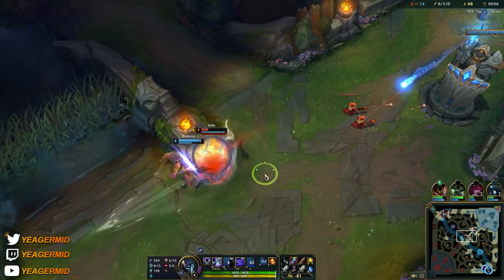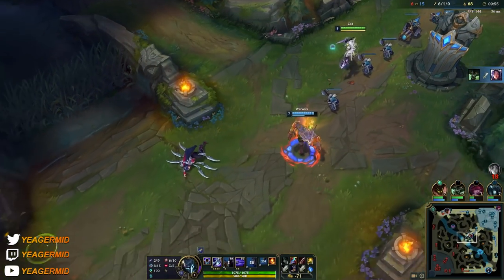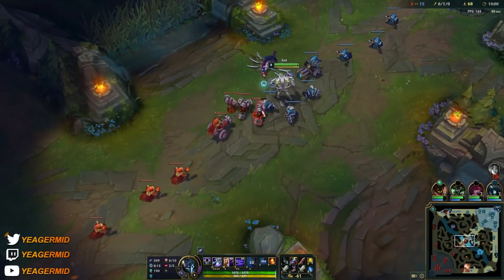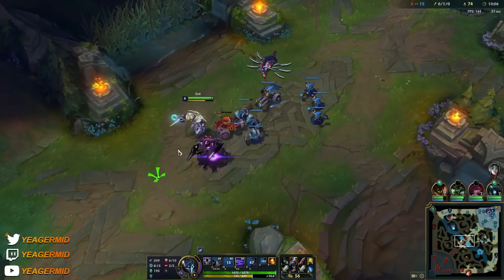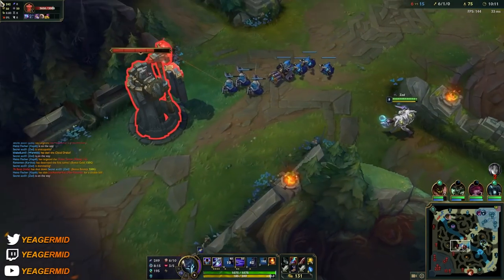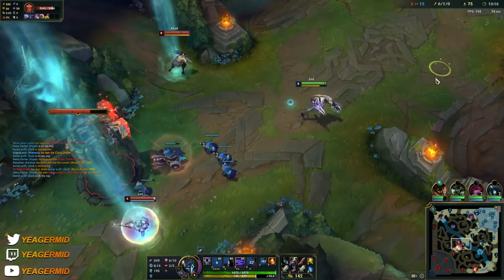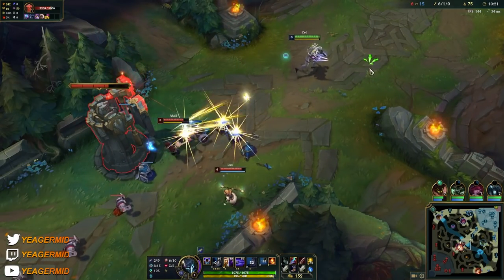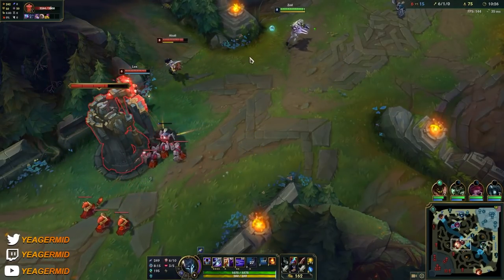Most AD assassins tend to fall off after the mid game — when you get to the late game, that's when they start falling off. But Zed is actually really strong in the late game as well, because he's very mobile and has a super low cooldown on his ultimate. So even if people build counter items like Zhonya's Hourglass, your ultimate in the later stages is going to be on a much lower cooldown. Even if they dodge your ultimate on the first attempt, the second attempt is going to be a kill.